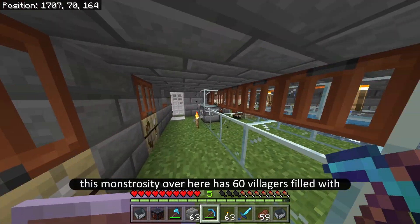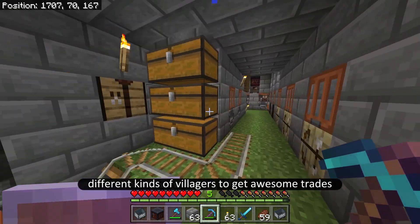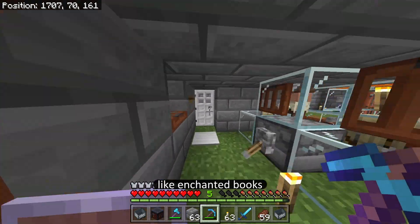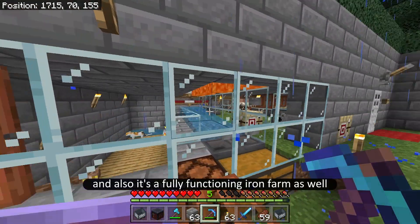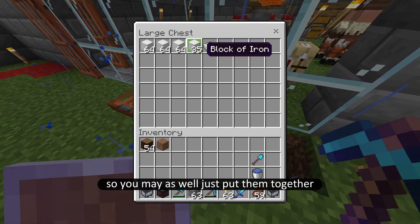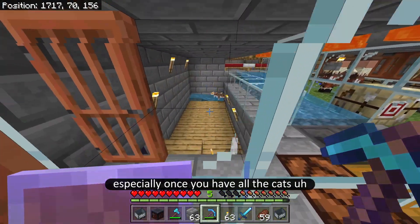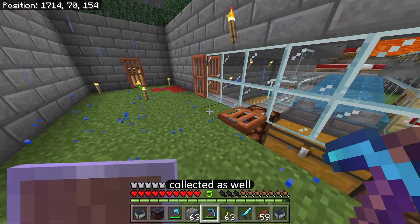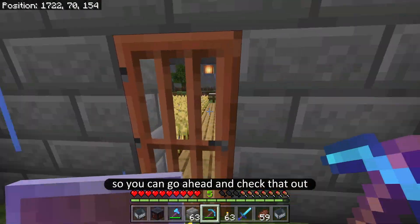This iron farm monstrosity over here has 60 villagers filled with different kinds of villagers to get awesome traits like enchanted books, armors, and stuff like that. It's also a fully functioning iron farm as well — they're the same thing, so you may as well put them together. It makes over 500 iron per hour, especially once you have all the cats collected. I do have a tutorial for that on my page.